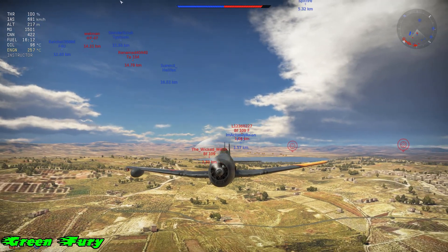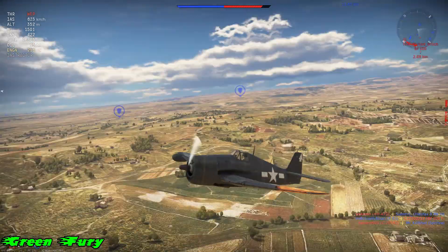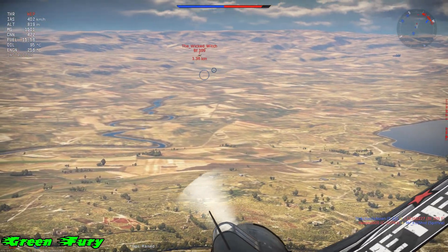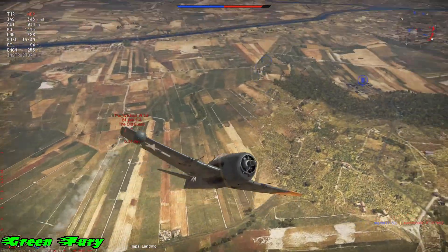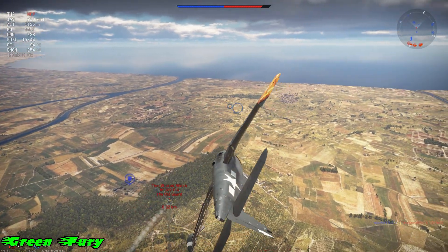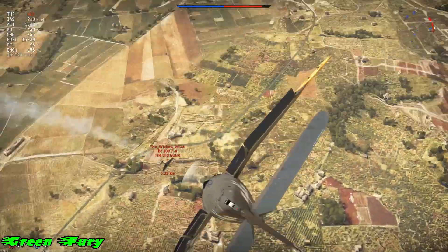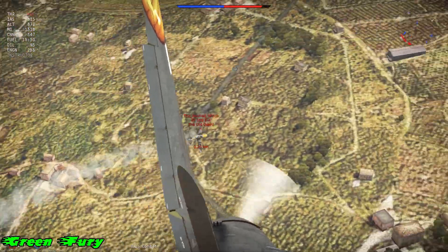That BF-109 turned — he just lost a heap of energy. The other BF-109 turned and got killed. Now I need to go and watch the P-51's 6 o'clock. Here I come in. Notice — instead of turning, I go vertical. Drop my flaps. I didn't have enough speed there. When he turns, look at that — they had the altitude advantage. All I did was basically get them to rush, get on my tail, and we just finish them off one by one.